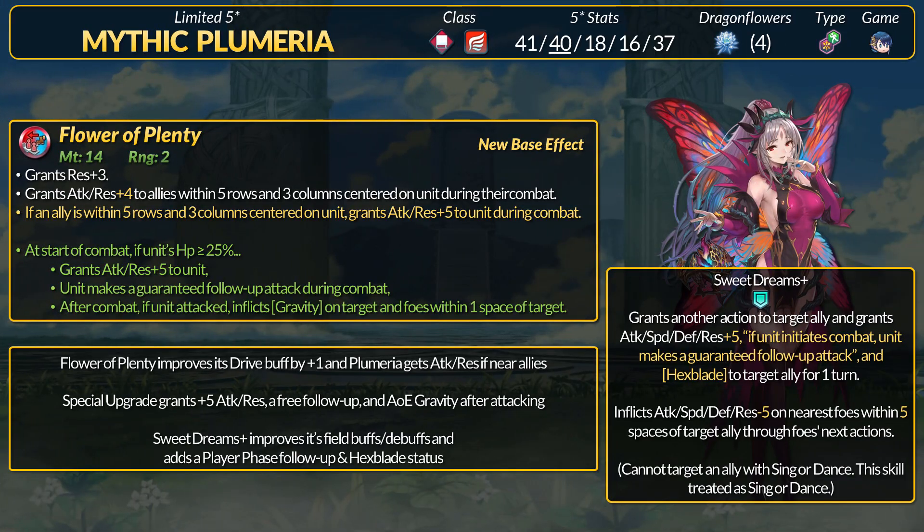Moving on to our remixes for the update, Mythic Plumeria is our next Fairy Dancer to get some upgrades. She's an Anima Mythic so Aether Raids Offense is her place. Let's start with her remixed Sweet Dreams Plus. It grants another action to an ally and grants plus 5 buffs to all stats, a player-phase follow-up attack status, and the Hexblade status to that ally for one turn.